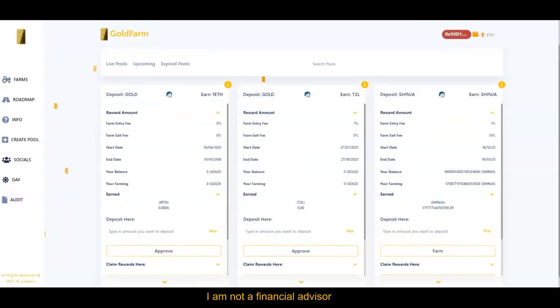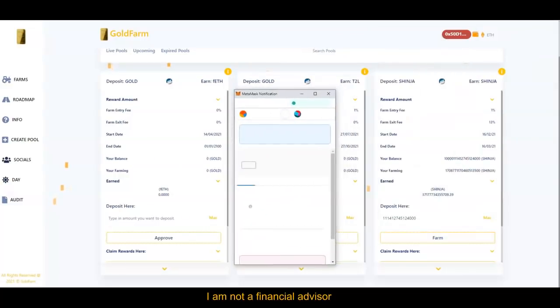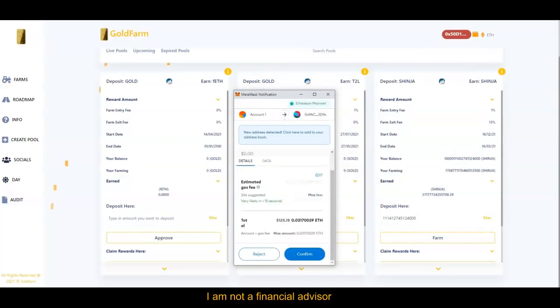The next thing you want to do, once you connect your wallet — MetaMask or wallet connect — is click on 'Maximal.' What I did was select how many tokens I wanted to farm. So if I want to do this amount, I go ahead and click on 'Farm.' This is my current balance, this is how much I'm farming currently, and this is how much I'm earning right now. So if I click on 'Farm,' my MetaMask information is going to come up.